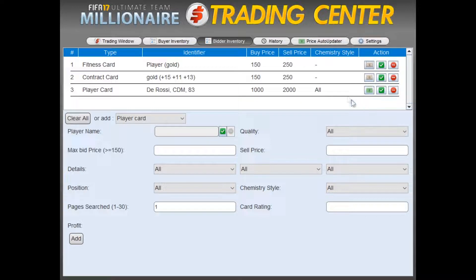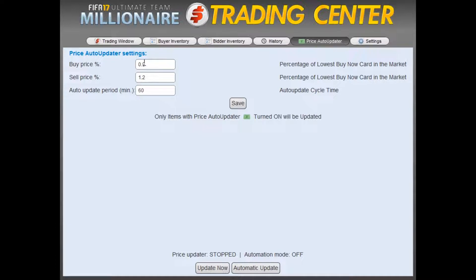Now we want to go to the Price Auto Updater and update De Rossi's price. As an example, I want to calculate my buy price at 85% of the lowest buy now on the market, so I insert 0.85. And for the sell price, I'll be looking to sell at 20% over lowest buy now. I click Save and Update Now.